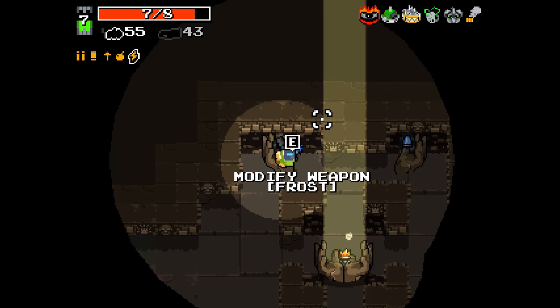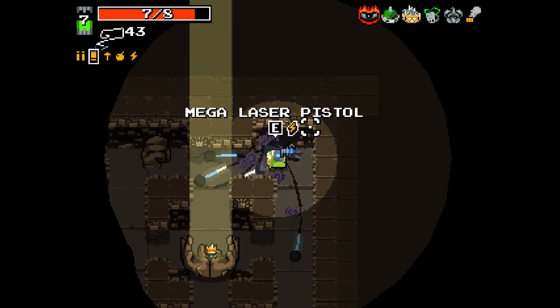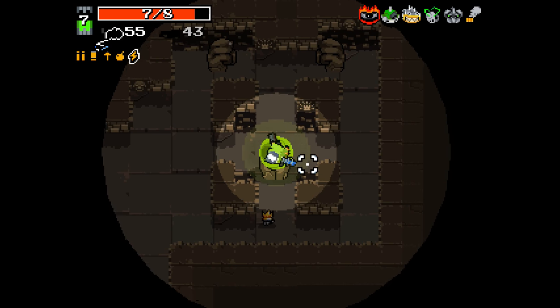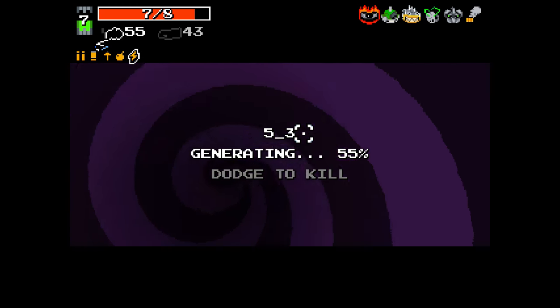So what have we got? We've got frost and lightning. I think we give lightning to this. Frost. Really what we're looking for is Kraken, Lightning, Swarm and Fire — those are the ones that are really particularly spicy. So we've got a lightning mega laser pistol. Of course we do — why wouldn't you have a lightning laser pistol of the mega variety?